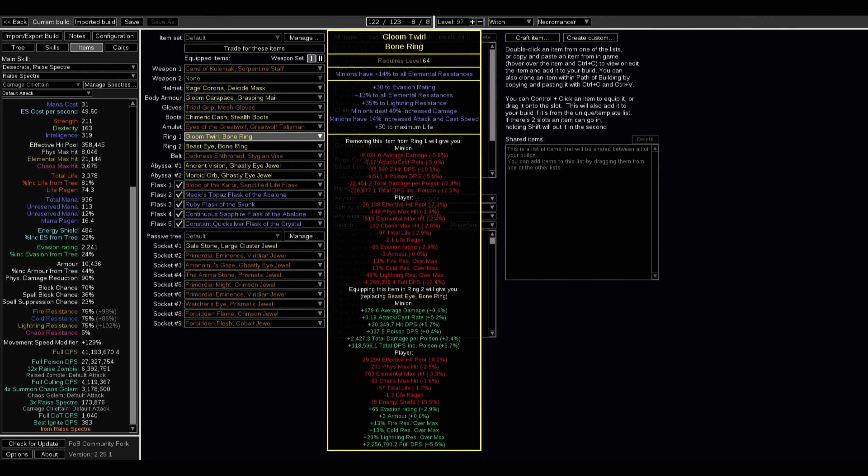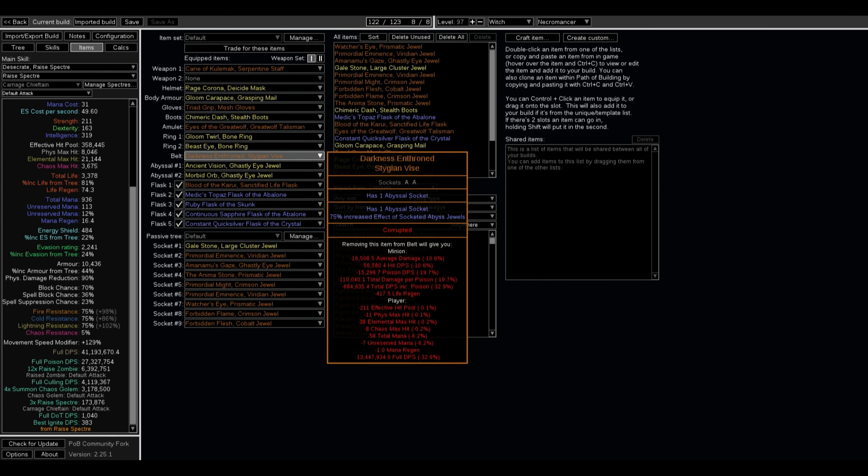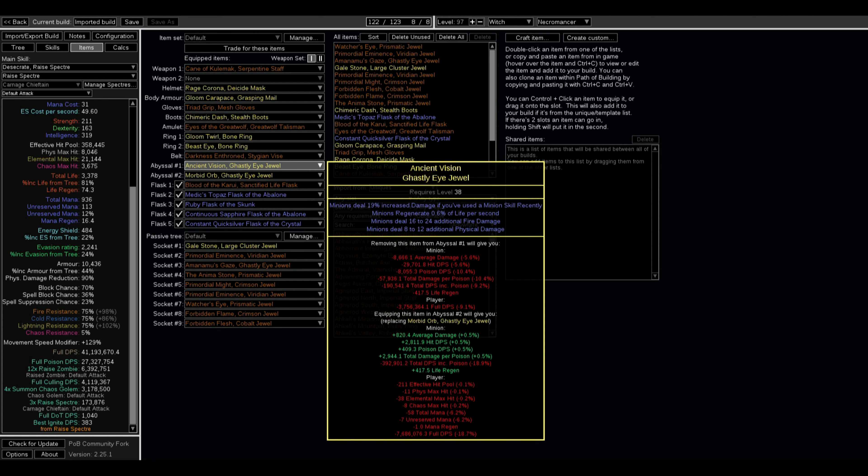The rings are both Bone Rings and are well-optimized. You can definitely get cheaper versions — Bone Rings are a dime a dozen and easy to find cheaply. The belt is a Darkness Enthroned using two Ghastly Eye Jewels. The Jewel stats you're looking for are: Minion Steal Increased Damage while using a Minion Skill — your Minion Skill being Bone Offering — plus Increased Chance to Poison. The other two stats are up to you, but for damage look for Minion Steal Chaos Damage and Minion Steal Physical Damage.